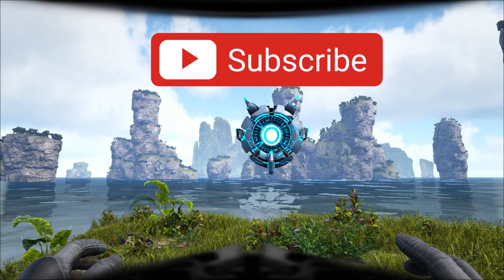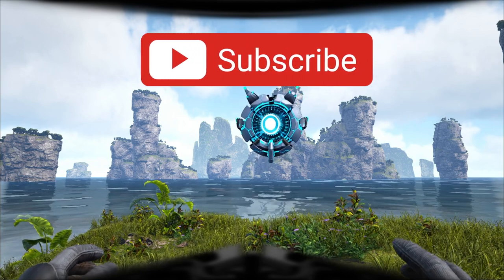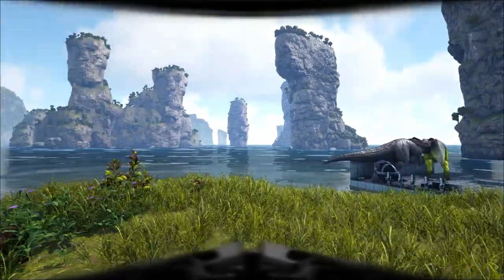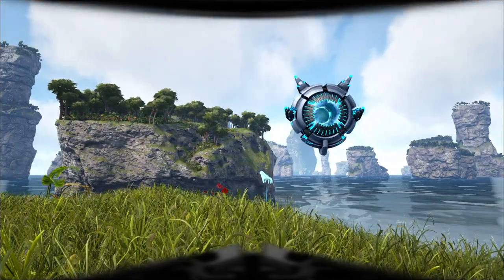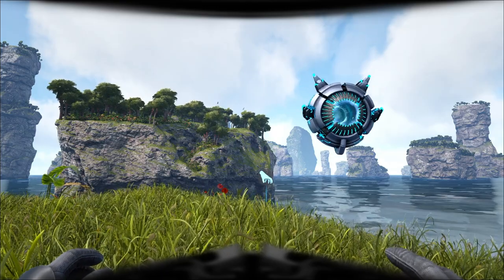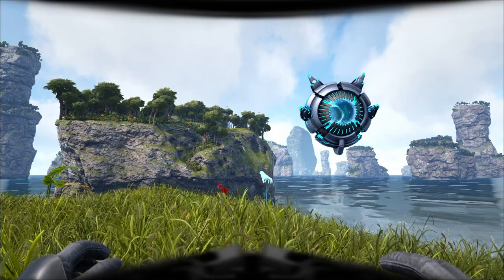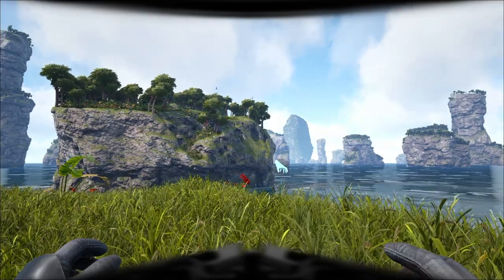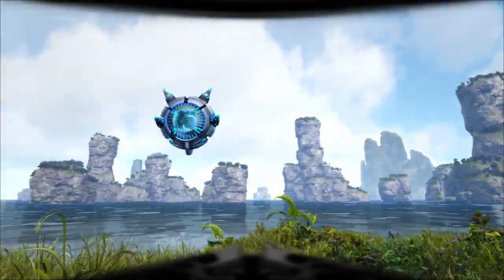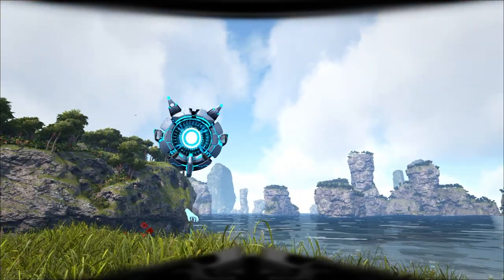Going from location to location you can find a place to put a base, but it has to be in a non-mission area — if it's in a mission area you cannot build there. This was a problem in Genesis 1 that they said they're resolving in Genesis 2. Once you find your non-mission area you can build your base and tame dinos. There's a new variant called X-dinos — like X-Parasaur or X-Rex. Not all dinos have this X variant, but it gives you a 15% buff, so I highly recommend getting and breeding those X-dinos.